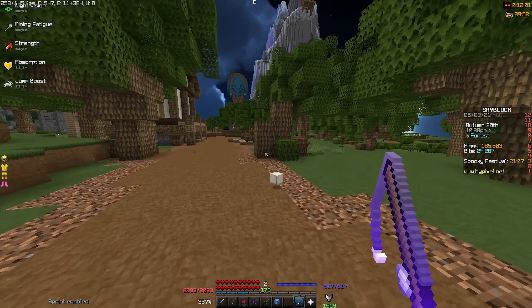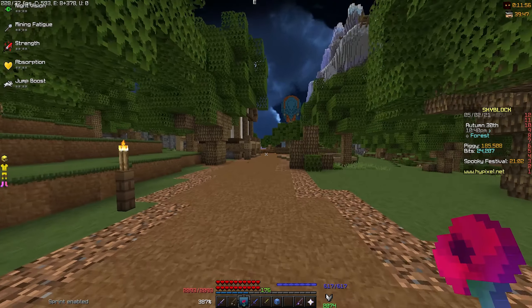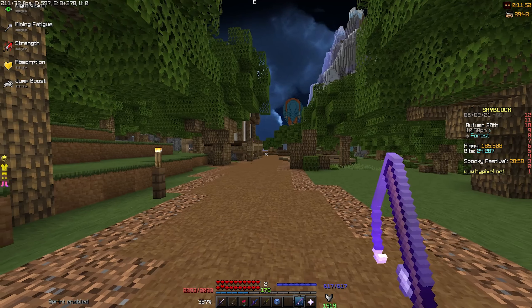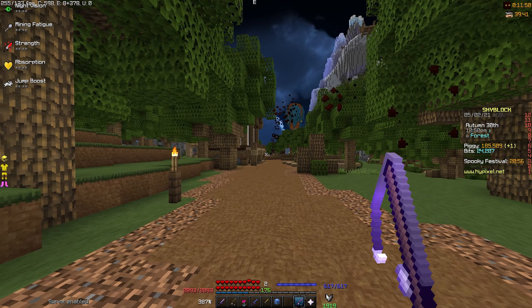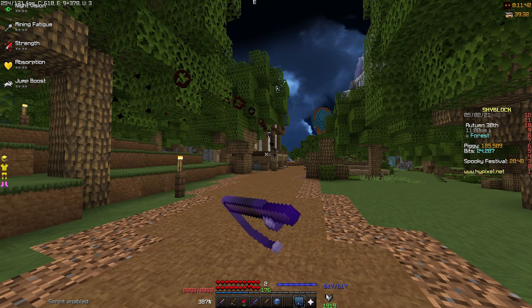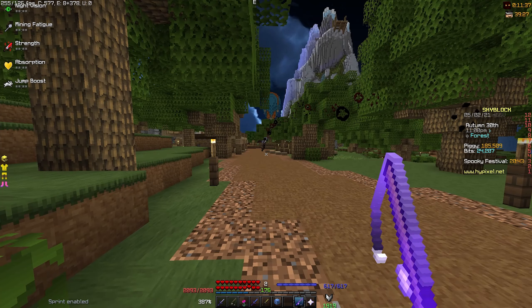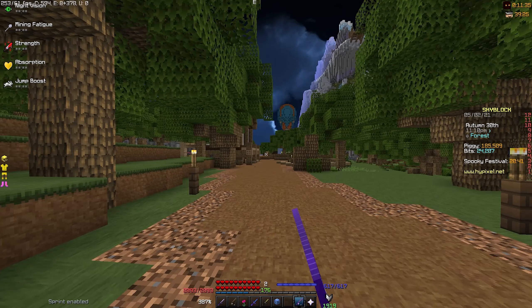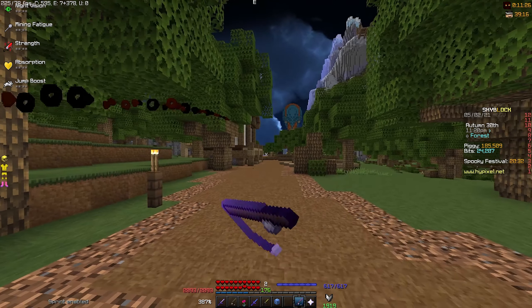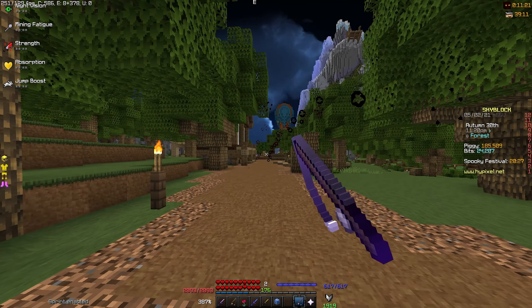Flower of Truth only deals damage to about three mobs when using the ability. With Soul Whip, if you flay it and the mobs happen to be in a straight line, the particles can make contact with all of them, so you'll basically be killing more than three mobs at a time. That's a definite plus.